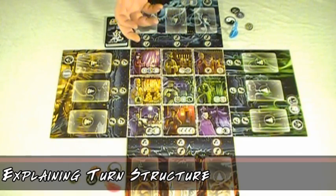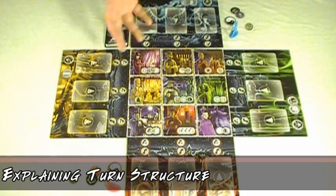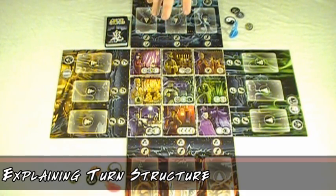Each player's turn is split into two phases: the Yin phase and the Yang phase. During the Yin phase, the ghosts get to do things. And during the Yang phase, the player actually gets to do things.